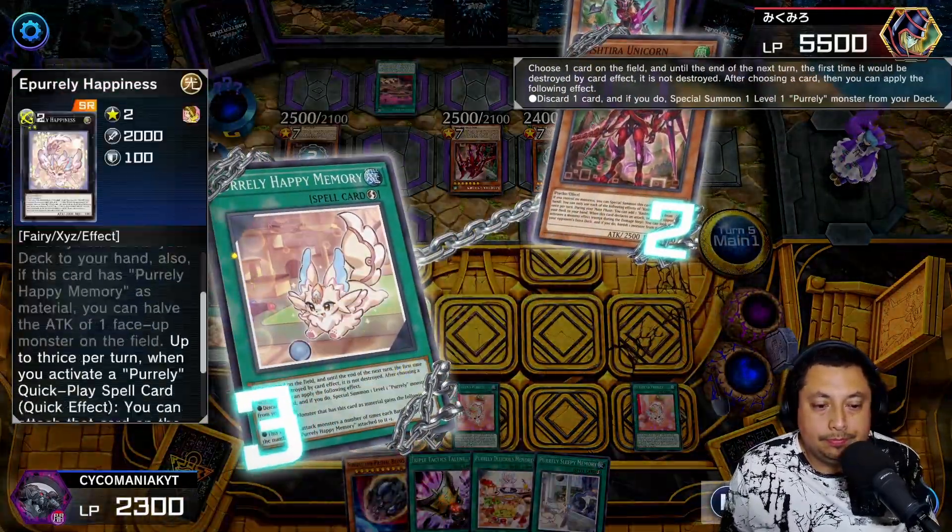Unfortunately I have so many spells but I have no monsters, so feels bad. We're gonna use Memory to get the Pearlies — Pearlies' Sleepy Memory, another really good card in this deck. Pearlies Yeep — I think that's how you say that. We're gonna start exceeding into Happiness — attach, attach. Use Memory, use Happiness's effect to get that spell card. We're just gonna use everything and attach everything to the Happiness.